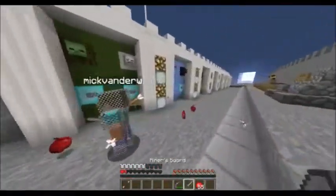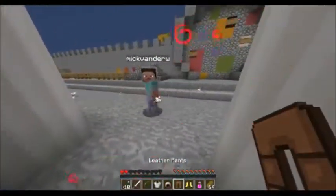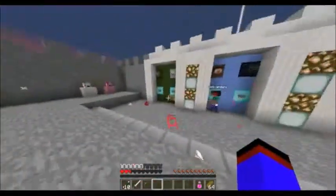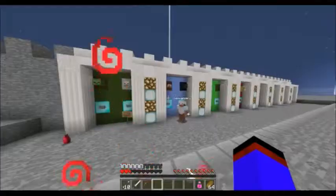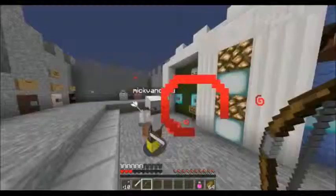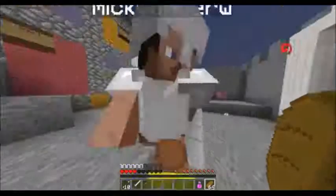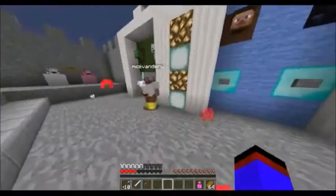And then there's the player kit — I mean the Steve kit — the Human kit actually. That's one of my favorites. You get a normal iron sword, a bow with 10 arrows, a potion of healing, and 64 bread. And this armor — like a boss!